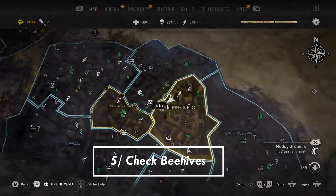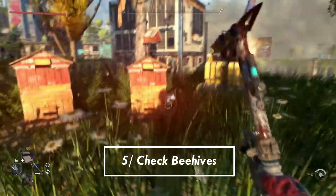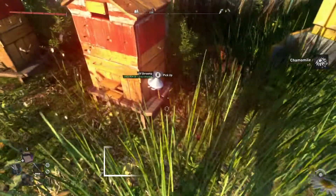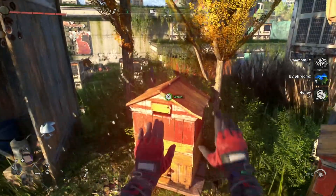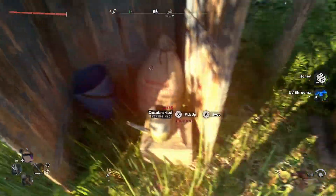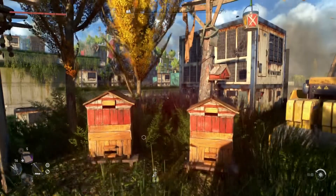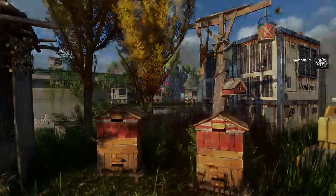Tip number 5: always check the rooftops for honey and flowers. If you took my advice about crafting your own medkits, these will be your best friend because you'll desperately need those supplies while exploring the map. It will make your life a whole lot easier, and there will always be a weapon present as well — if not in the shed, then on a stump or nearby. Always check beehives so you can craft healing supplies on the go.